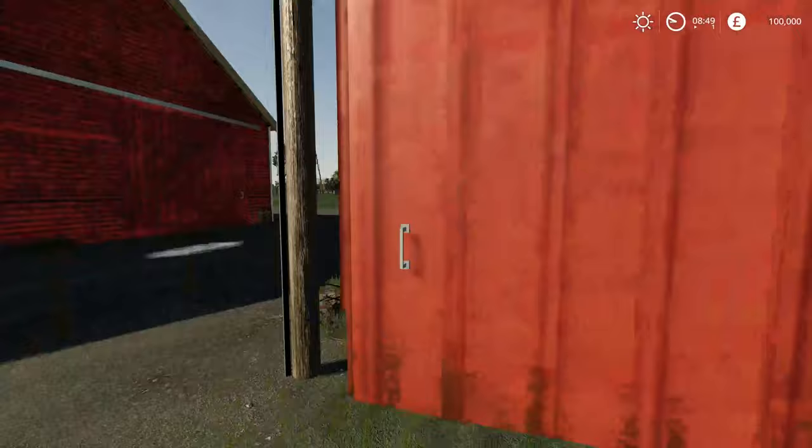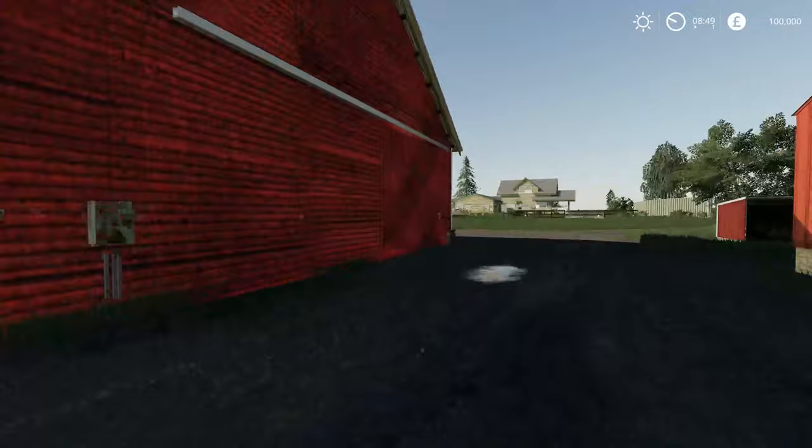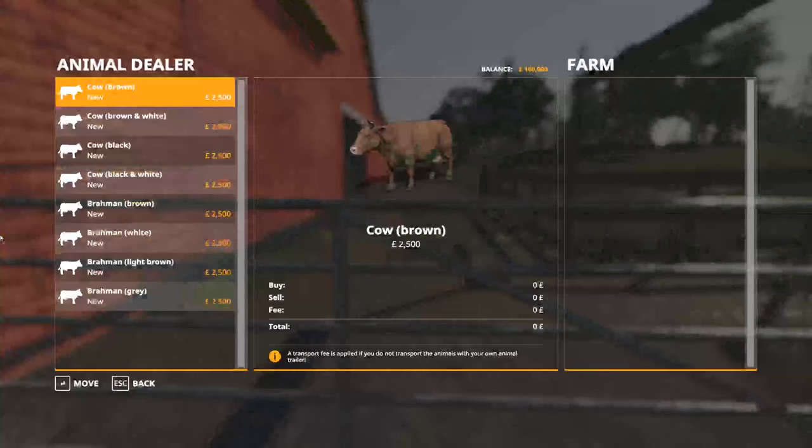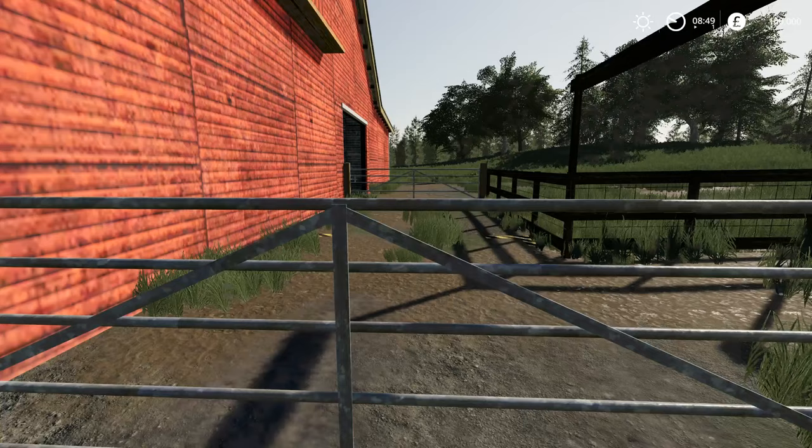This is the back end of our cattle shed - that's a nice storage point. And in here if we open this up, there we go, that's into our cattle shed there. Nice looking, traditional looking buildings really, I do really like those a lot. And a nice little run there, and this is where we're going to be able to buy our cows from.